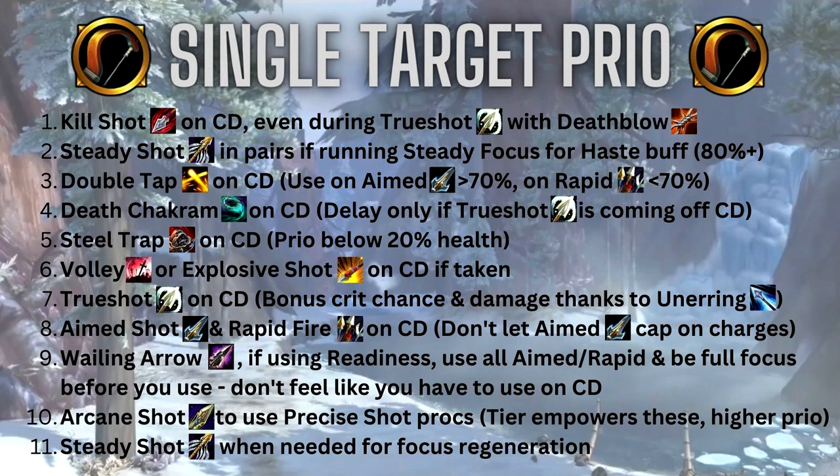Now let's look at the rotation priority for single target. First, use Kill Shot on cooldown even during your Trueshot windows when running with Death Blow and Razor Fragments — it hits like a truck and adds another bleed to your build. If you're running Steady Focus, use your Steady Shots in pairs to maintain that 8% haste buff, aiming for at least 80-85% — ideally 90% — uptime on the buff.